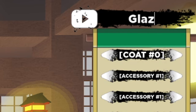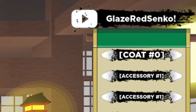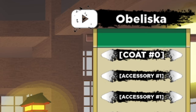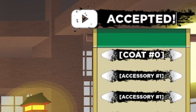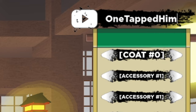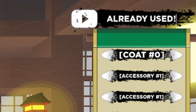Another working code is GLAZEREDSENKO — Glaze, Red, then capital S-E-N-K-O with an exclamation mark. Next is OBELISKTAKINGL'S — O-B-E-L-I-S-K, then Taking, then capital L-S with an exclamation mark. Then there's ONETAPPEDHIMBEASTBOMB — One Tapped Him, capital B-E-A-S-T, capital B-O-M-B, with an exclamation mark. That one still works even though I've already used it myself.